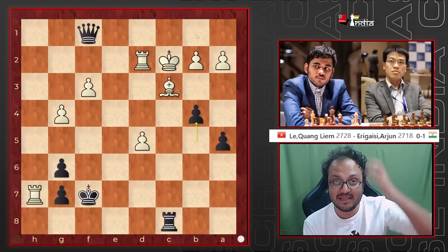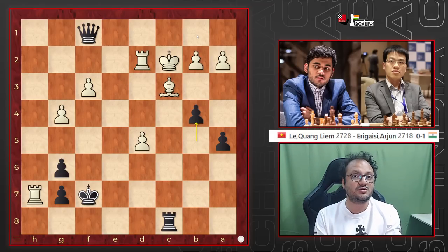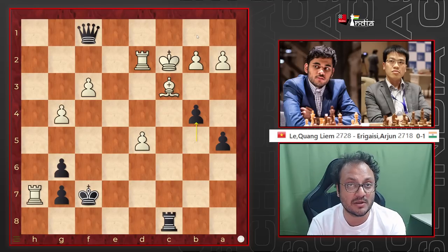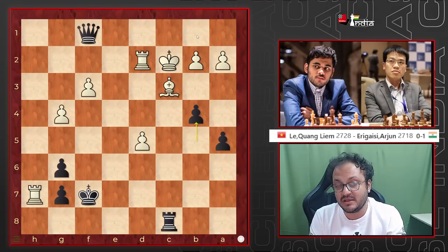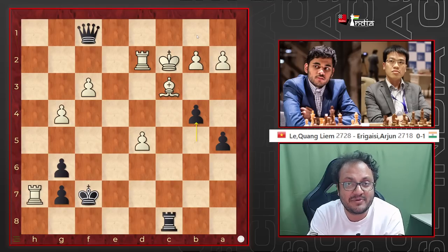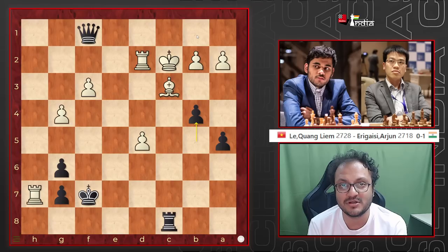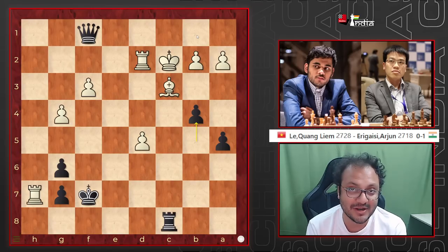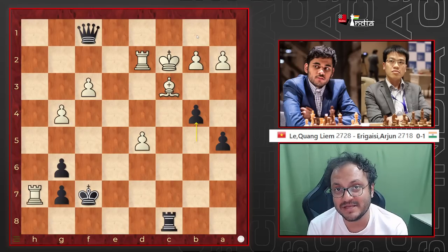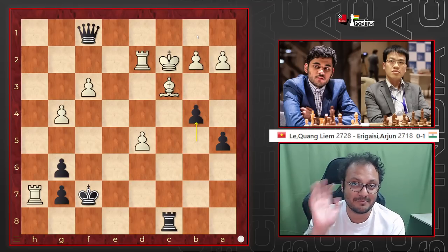Beating Liam with a score of 2.5 to 0.5 is no joke — it's an extremely tough feat. Arjun now moves to 9 points and is in 4th position in the tournament, which is pretty amazing. He is going to play Pragnananda in the last round, which will be a mouthwatering encounter that we are all going to follow. For now, this is Sagar Shah signing off — do send your best wishes to Arjun in the comment section. Bye bye.